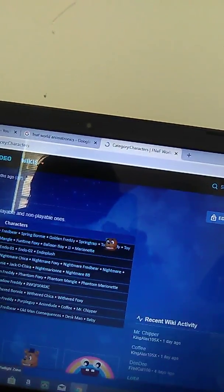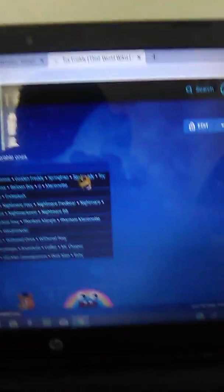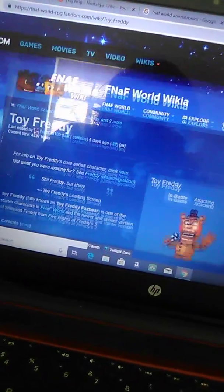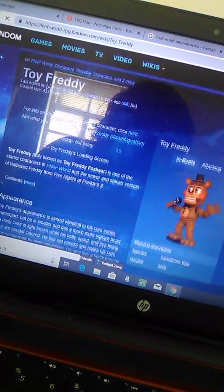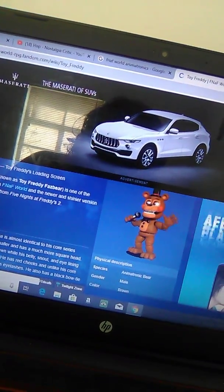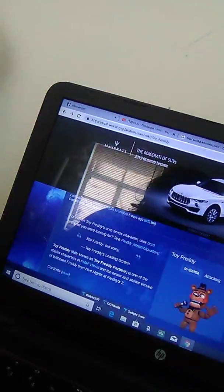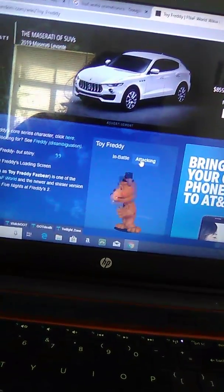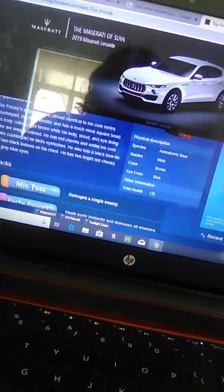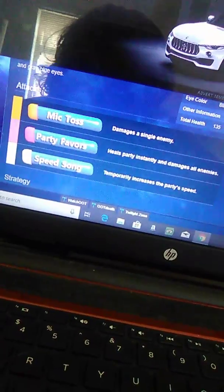Next is Toy Freddy. His loading screen says 'Still Freddy but Shiny.' He's one of the starter characters. Here he is normally — cute — and here's him attacking. His moves are Mic Toss, obviously, Party Favors, and Speed Song.